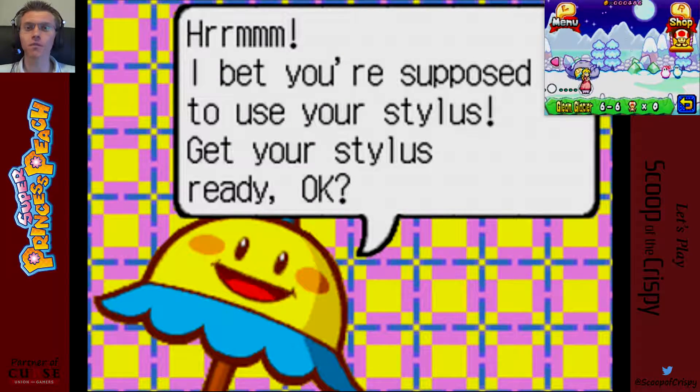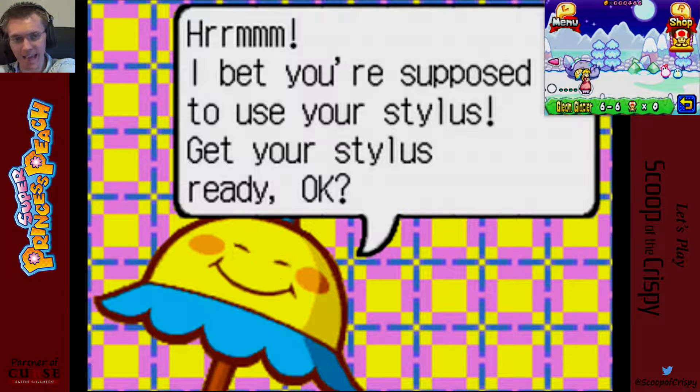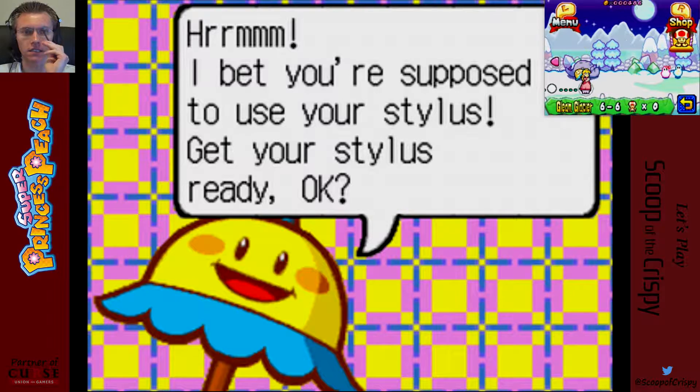Hey everyone, welcome back to Scoop of the Crispy, Mike here bringing you some more Super Princess Peach. I'm here in Area 6, Gleam Glacier, on Level 6, which has a boss and must use my stylus, which is super annoying.